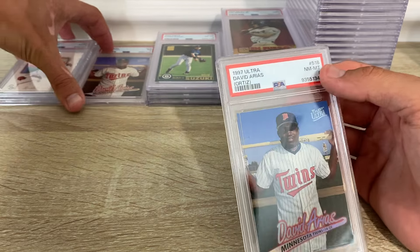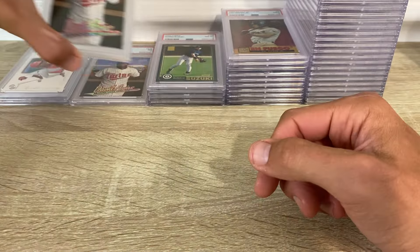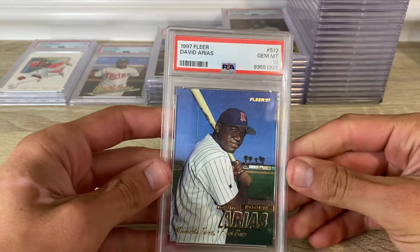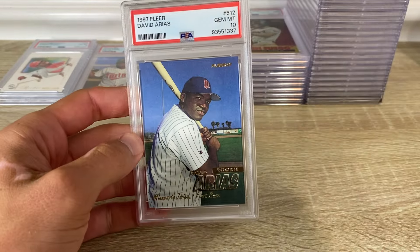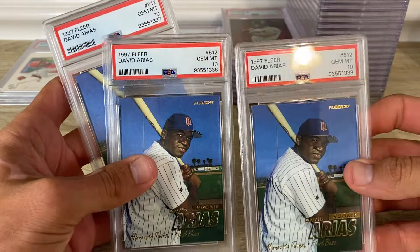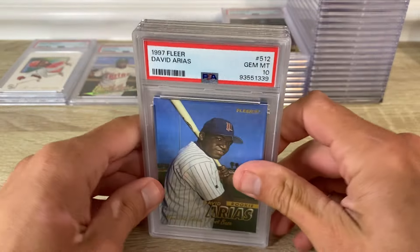There's some goofy piles — a bunch of sevens and a six pile. '97 Fleer David Ortiz — easy card to grade, three tens.